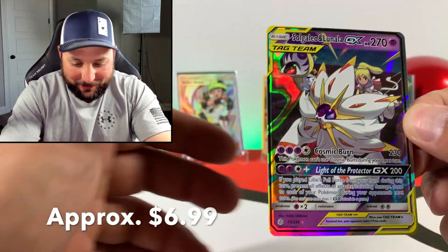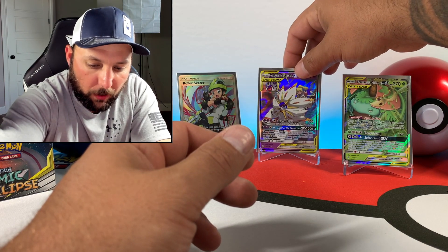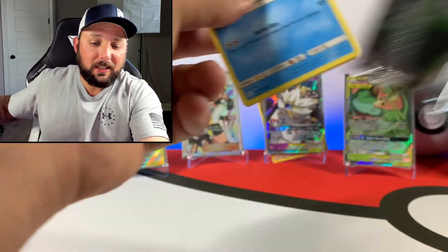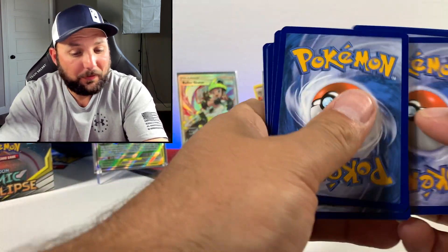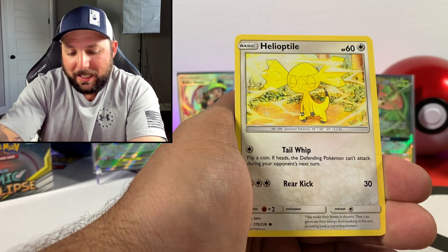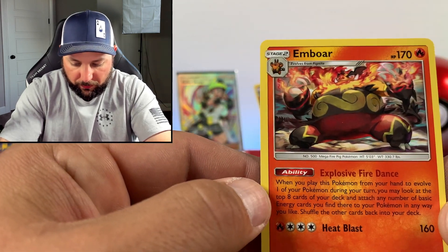Oh there we go — Solgaleo and Lunala GX. Pulled him a couple times, very nice card though. Still, I wonder if with all these ultra rares and GX full arts, there's not gonna be a secret rare in the box. We've pulled a lot of full arts and full art trainers — usually only see one or two of those. We got a Dark Energy, two more chances to find out if we pull a gold or a rainbow. Cosmog, Slugma, Wailmer, Swirlix for the reverse, and an Emboar for the non-holographic rare.